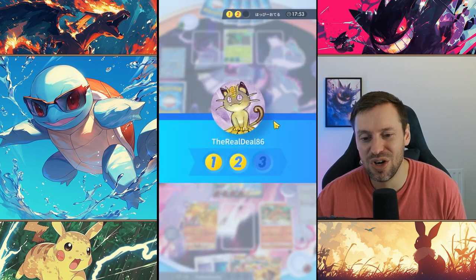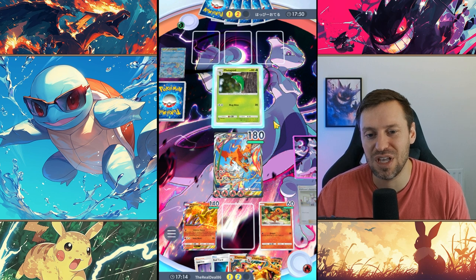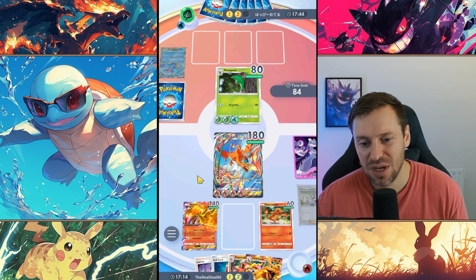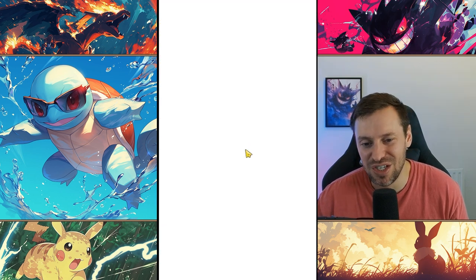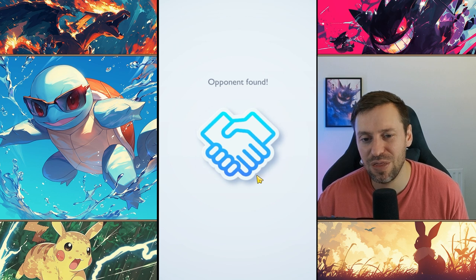Charizard coming in hard. Another weakness with this deck is that we heavily rely on Charizard, and getting Charizard into play can sometimes be difficult. But yeah, he's coming in clutch here — just an unstoppable force. GG, see you later buddy. We're two for two — let's do one more.